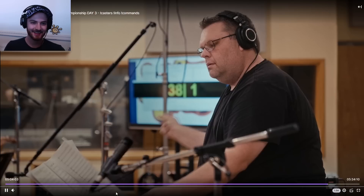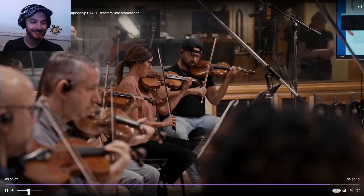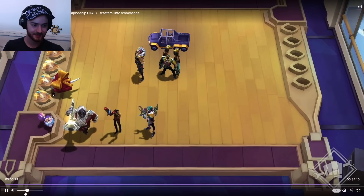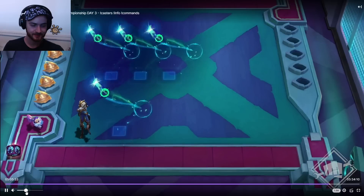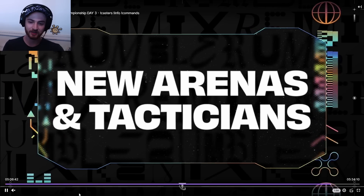They also mentioned some important changes to how headliners work compared to the original Chosen. In previous sets, you could only have one Chosen at a time and no Chosens would appear in your shop while you had one. Now it's different: if you don't have a Chosen, every single shop will have one — guaranteeing you can find one. And even if you do have a Chosen on your board, every four shops you'll still see a Chosen appear. That means you can pivot without having to pre-emptively sell your current one.